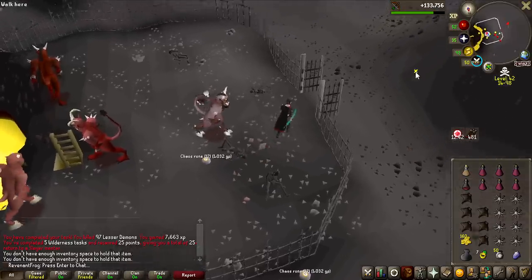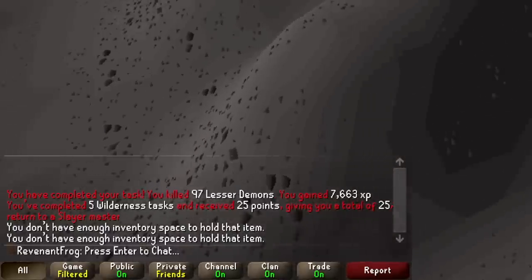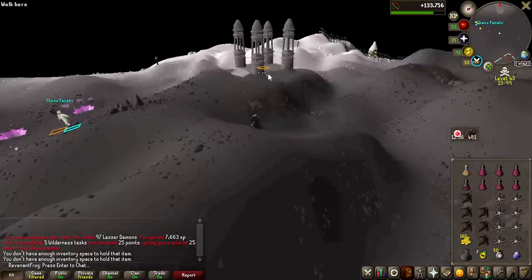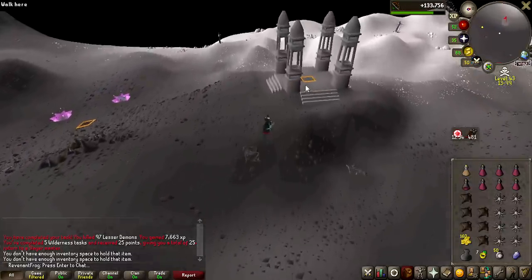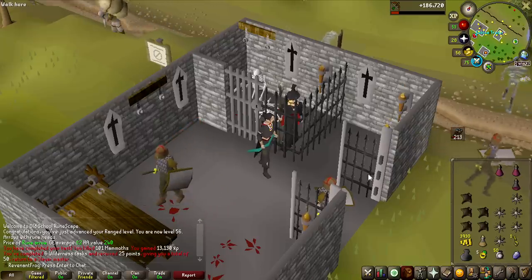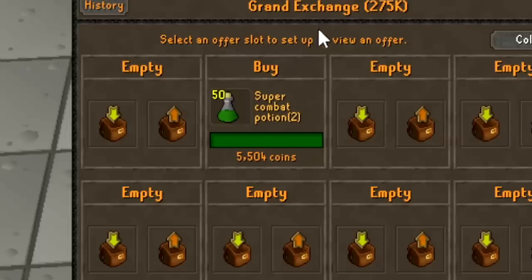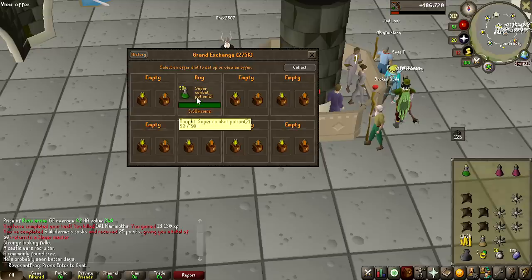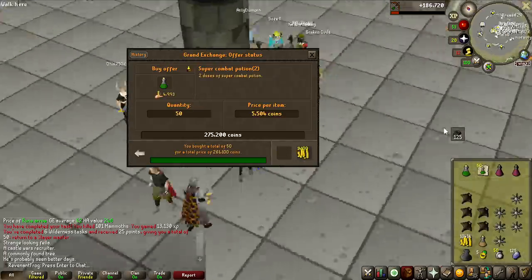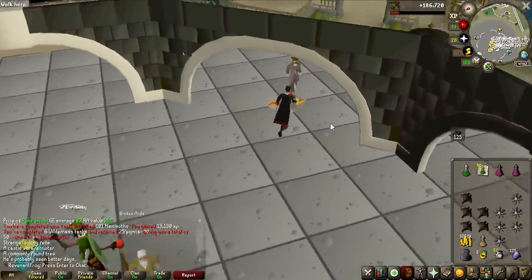That is the lesser demon task completed and the first Slayer points of the entire account — 25. Wilderness Slayer gives a lot of Slayer points. I also finished 101 mammoths, which took about 3 hours and got a Laren's Key. The next task is rogues, perfect for melee training. From my PK last video I unlocked super combat potions, and it's time to buy 50 of them, decant them into 4 doses, and use them during melee training.